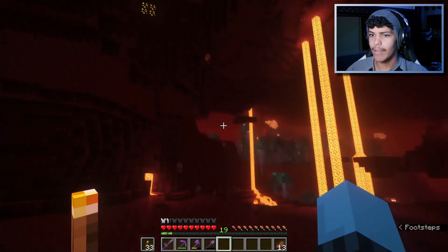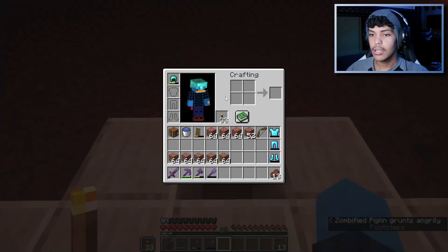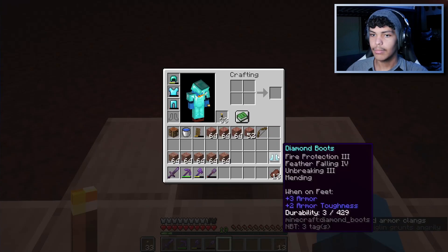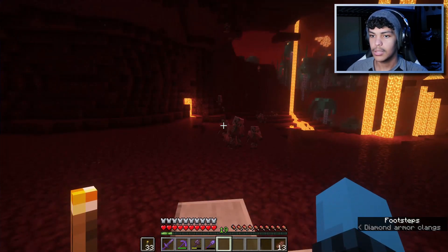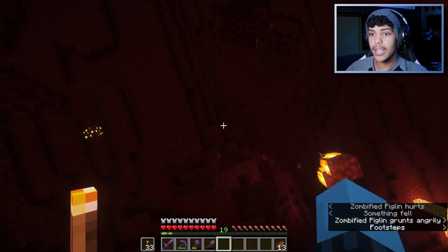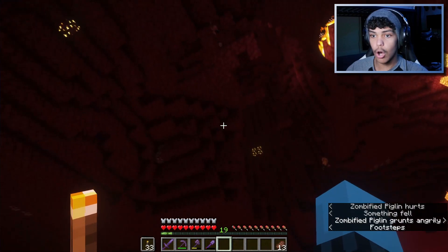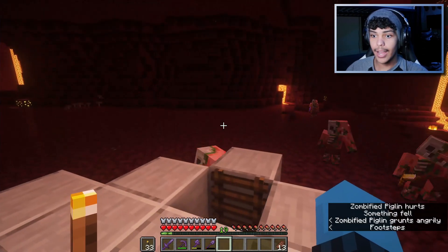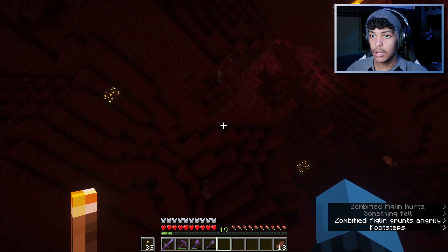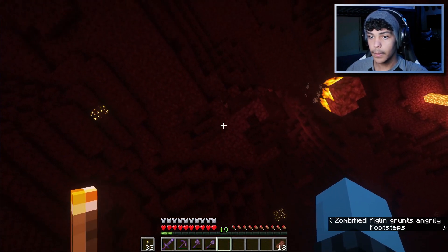I've got to hope these guys come after me. Those are regular piglins coming in — I'm not worried about them. I should actually put the armor on. That's probably smart. This is not that many piglins, I was hoping for more. What if they fall? What if they land on here up top with me? This is not ideal — this is a very unideal spawn point. Come on down guys.